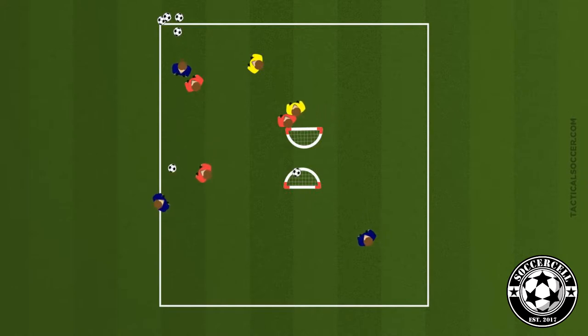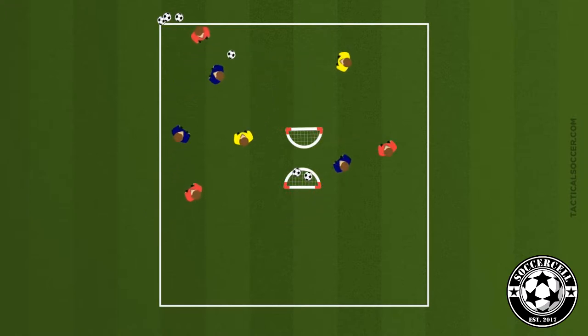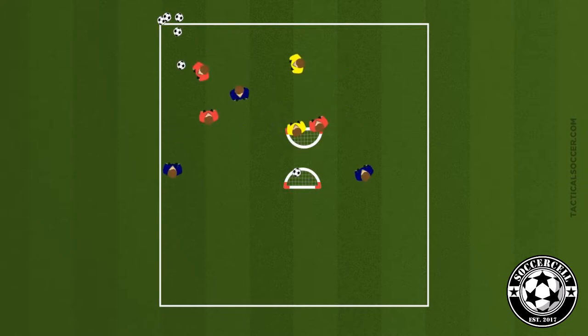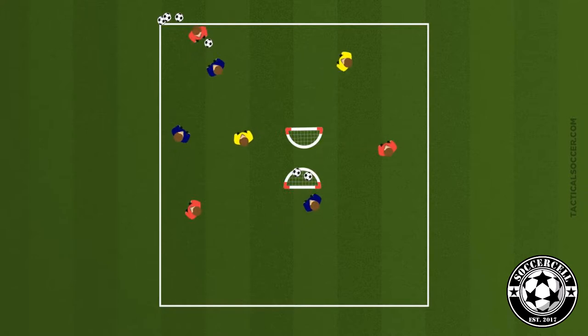In the technical aspect of the game, we're going to play in a 36 by 24 yard grid. There are two small goals back-to-back in the middle of the field. Divide your players into two teams and assign two neutral players — this will create an overload for the team that has the ball. The defending team will more than likely block the nearest goal, so it may be more effective to switch the ball to the other side of the field and try to score in the other goal. They should be able to do this as they have an overload, making it a 5v3.